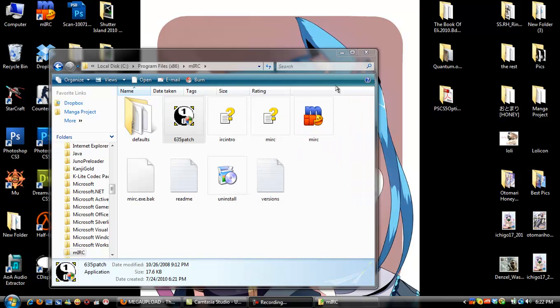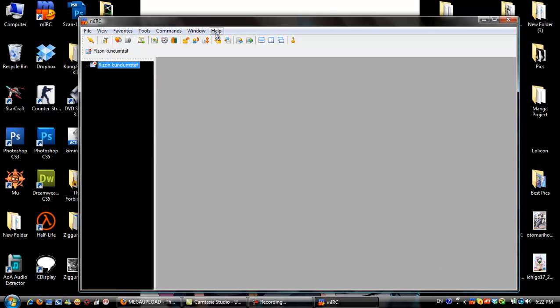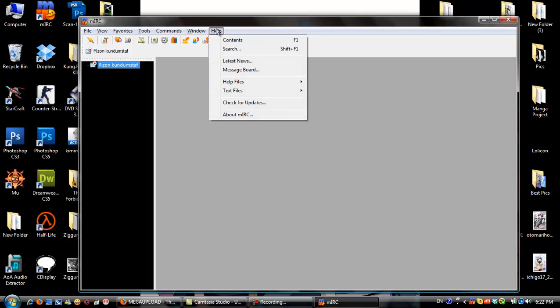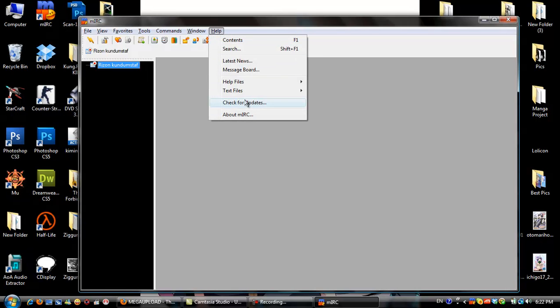After you press Start, close the patch and then open mIRC. You'll have all this on screen. Go under Help — some windows are going to pop out, just don't pay attention to that.